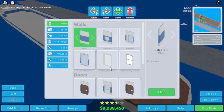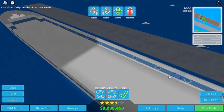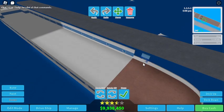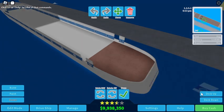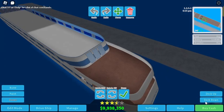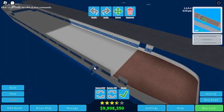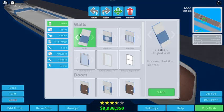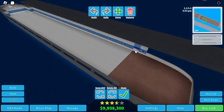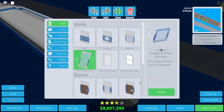I think this area could be a perfect place for state rooms. I extended the deck a little bit — portholes mean state rooms, so state rooms everywhere. Let's put a wall here and I'll replace the windows with picture windows.